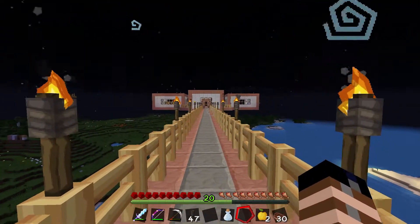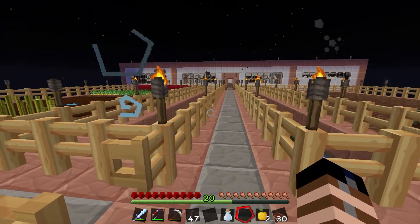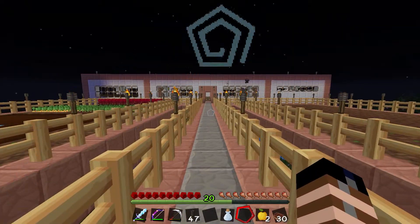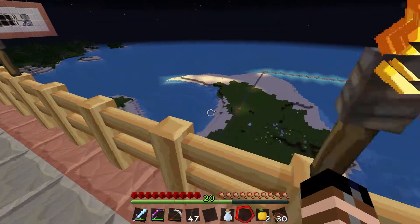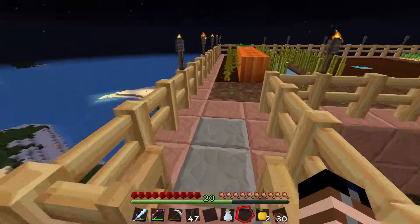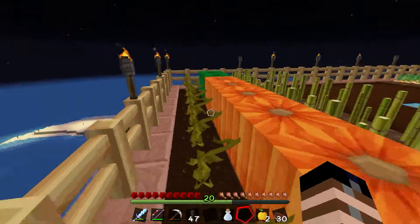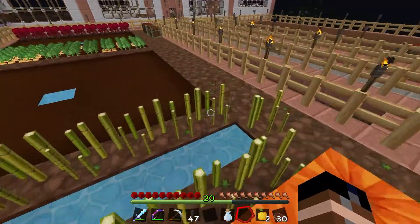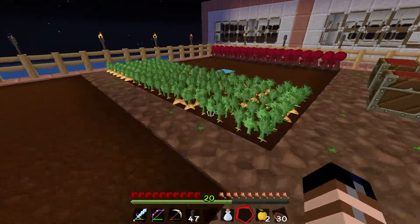That's the main house. And over here is like our farming and barn. I made it way over here so you don't hear all the sheep and the cows and the chickens clucking and everything. Oh, and there's my rails — I'll show you that in a minute. Here is the farm. We've got some pumpkins and melons, I've got my sugar cane, and I don't have any wheat right now. I've got some potatoes growing.